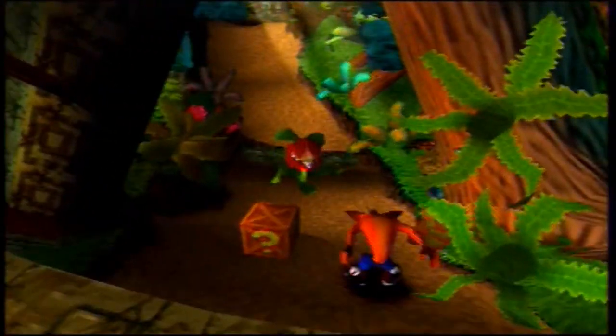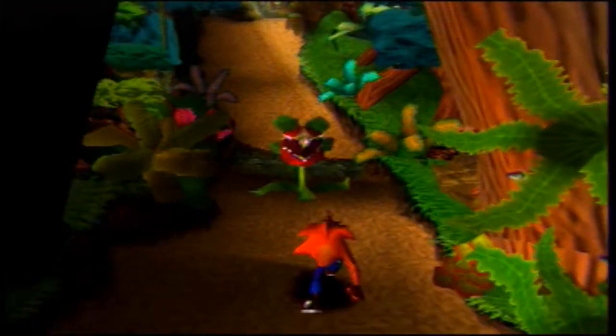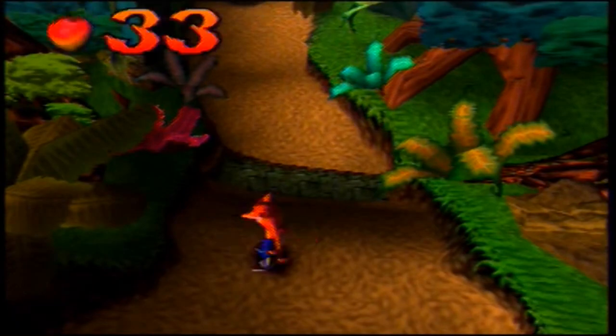Don't stand on their path or they'll squash you. Here we have a Tawna icon, one of three in the stage. Collect all three and you'll go to the bonus round.